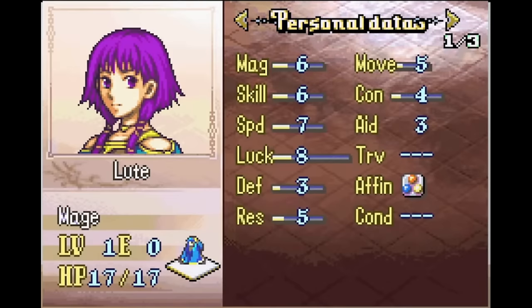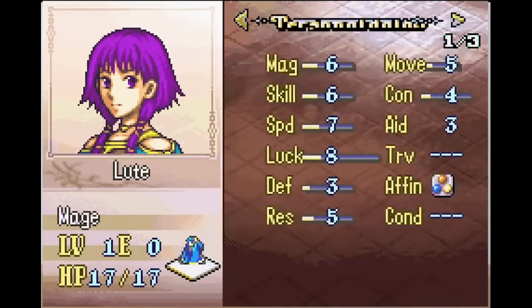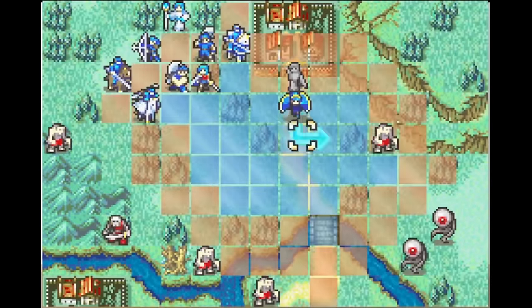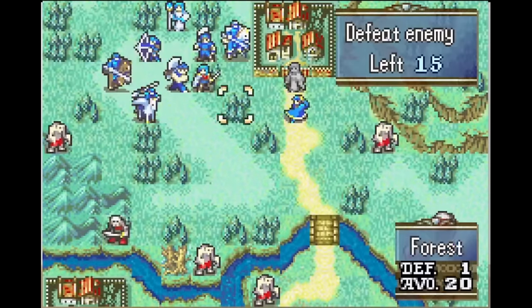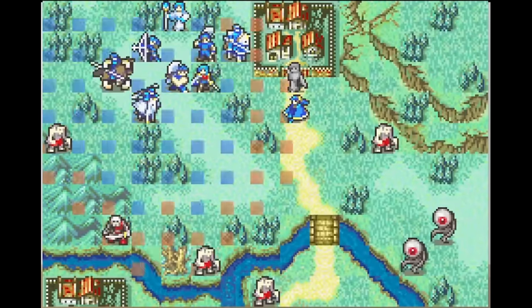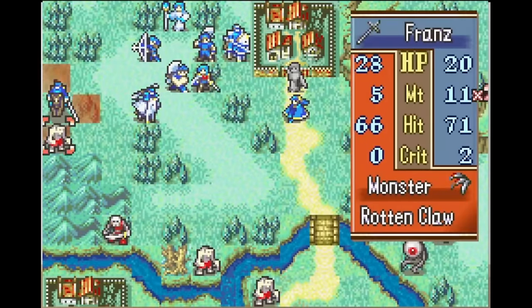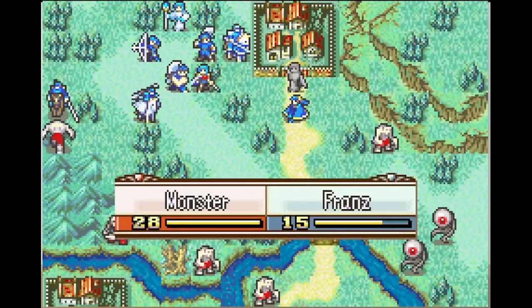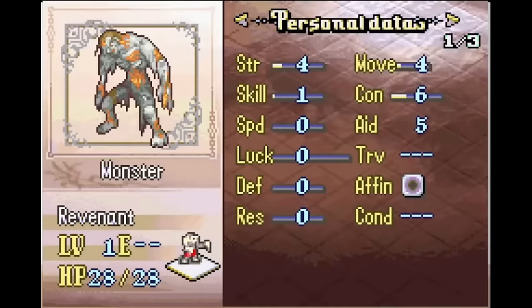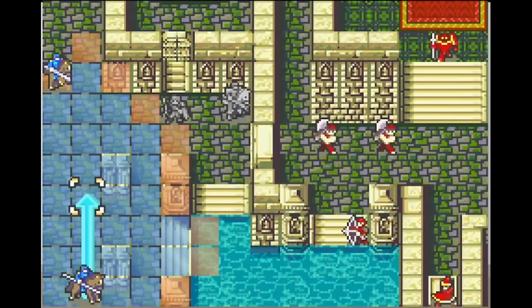The other change I made to Lute was switching the village she joins from. In vanilla, Lute joins from the bottom left village in Chapter 4, and oftentimes this means she doesn't really get to participate much in the map, which is a shame because it's a great map for leveling up a low-level unit like Lute. So I made her join from the village you start right next to instead. This way, if you want to use Lute, you can grab her turn 1 and she can get in on the monster-killing action.